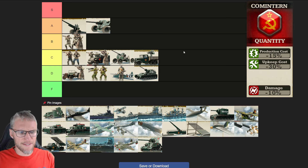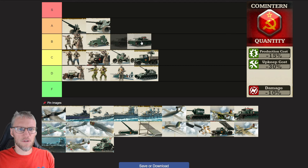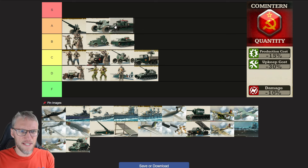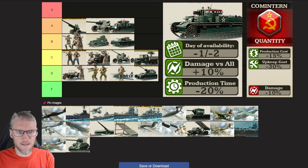Alright, Cometaran Tank Branch. Armored Car — I'm going to give them a B because they are a solid and very useful unit. However, Cometaran Armored Cars don't get any bonuses, so they don't deserve an A rating. Same for Cometaran Allied Tanks — solid choice but no bonuses for Cometaran Doctrine. The Cometaran Medium Tank is an A-star unit. Their research is 1-2 days sooner available, they deal 10% extra damage versus all units, and you can produce them 20% faster.